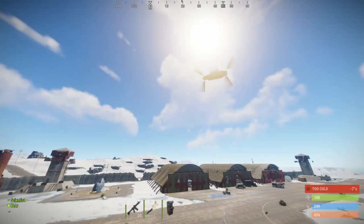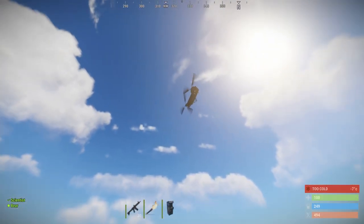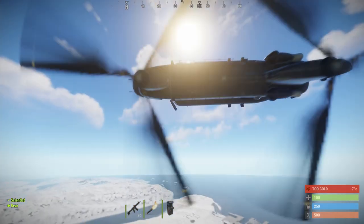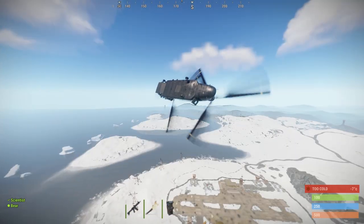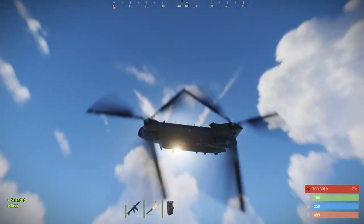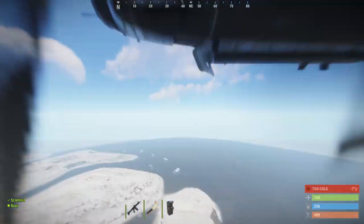If you don't want your helicopter to get out of control, fly into something, or explode, there are a few simple tips and tricks you can follow. The most important one is that you should set the DPI of your computer mouse to its maximum while flying. Don't forget to have enough fuel with you — the Minicopter uses 30 fuel per minute.